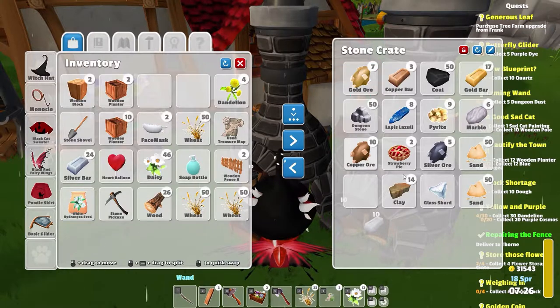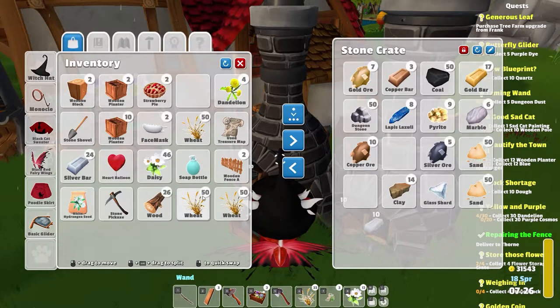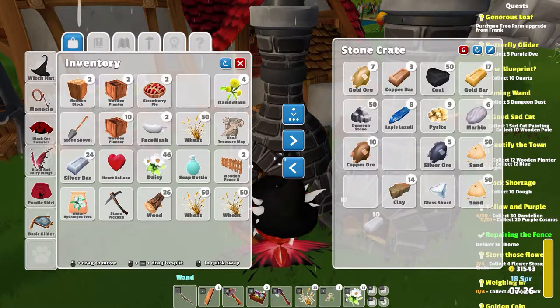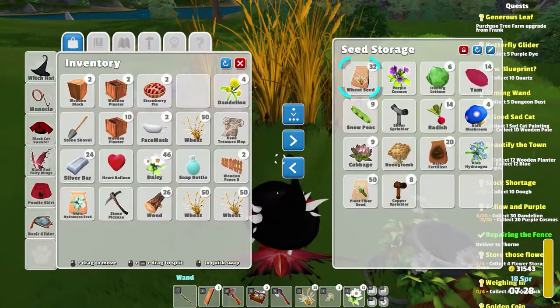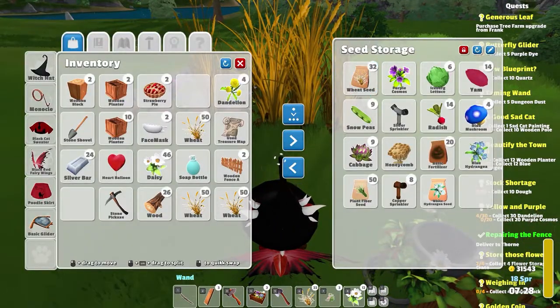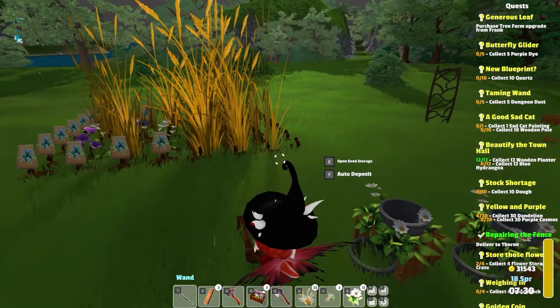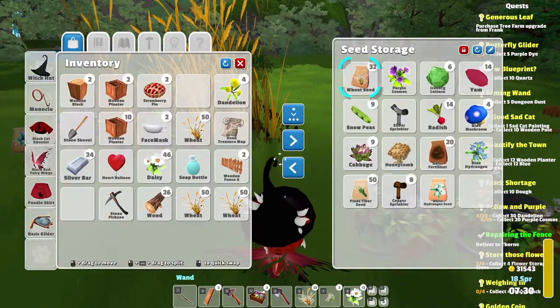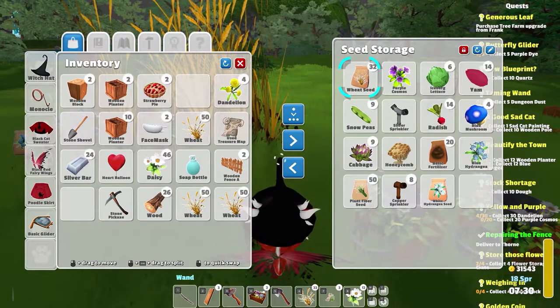Sometimes you get a hankering and want to go to the ore chest to find that. We're in the middle of so many quests — it's a little bananas. Let's put these seeds over here. We have white hydrangea seeds; don't need to carry those around at the moment. We have wheat up again. How fast does wheat grow? Far too fast — it's incredible how fast wheat appears to grow.